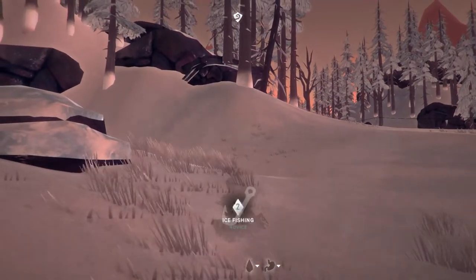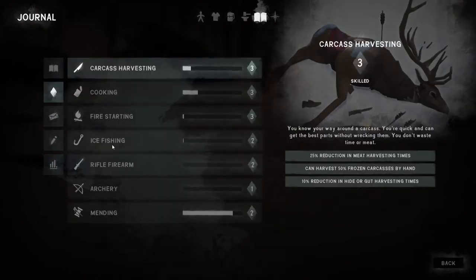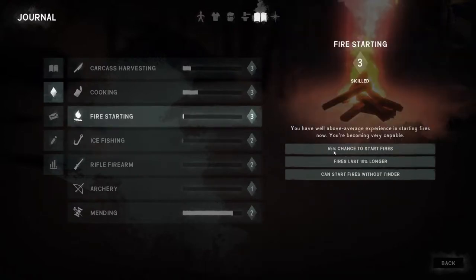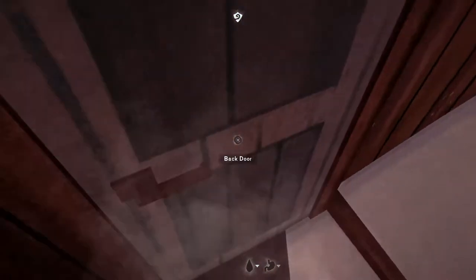We're now an ice fishing novice: fishing time is reduced by 5% and there's an 8% less chance of the line breaking on catch. Fire starting at level three: 65% base chance to start fires, fires last 10% longer, and we can start fires without tinder. That's getting us up there — sunset coming in, probably time to get indoors.